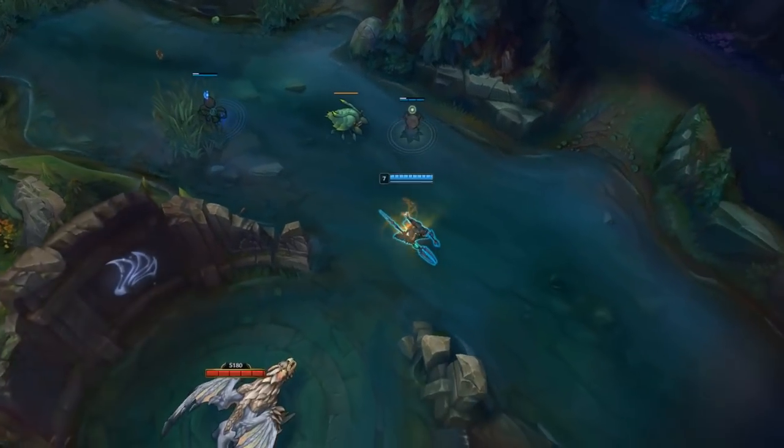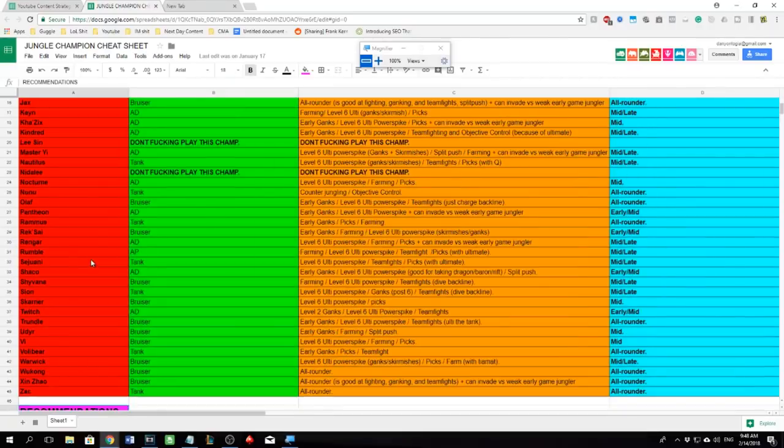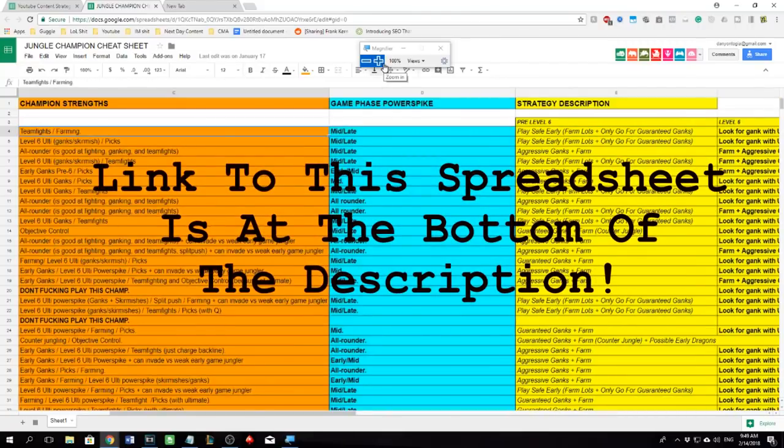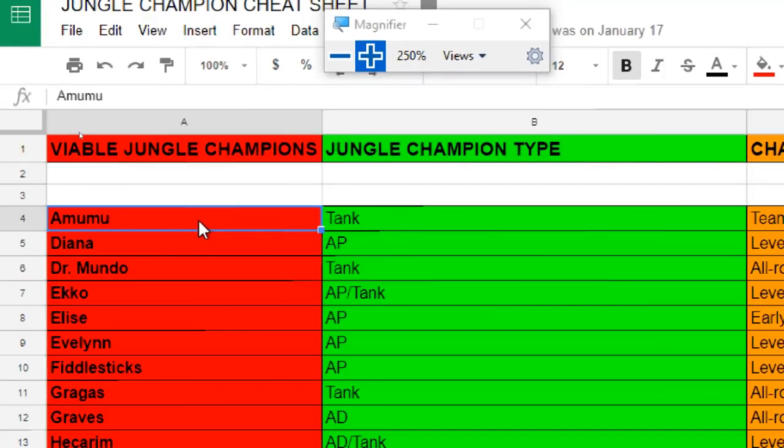So if you're a low elo jungler, you need to pick two to three champions that you've decided to main. To help with this, I've created what I call the jungle champion cheat sheet. This cheat sheet is going to give you a few recommendations as to what jungle champions you should be maining, along with a brief description about that particular champion and a strategy on how to play them.